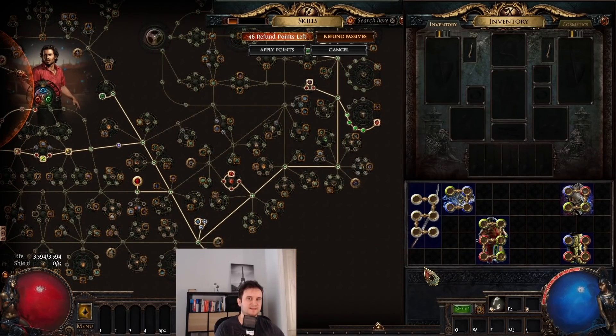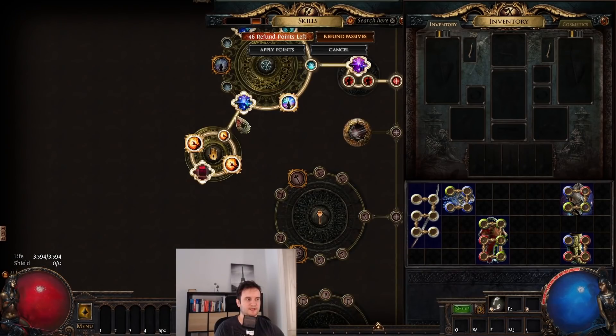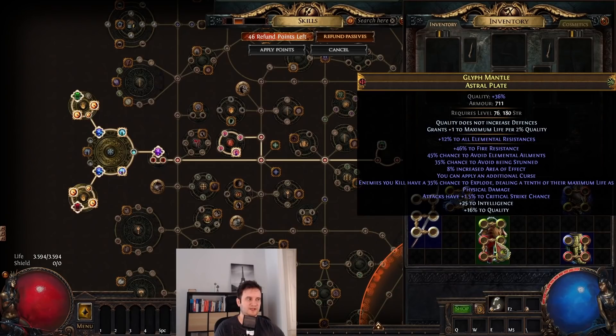With Taste of Hate, we're at 100% chance to avoid freeze and chill. For ignite and shock, we can fix those with dual implicits — like chance to avoid being ignited. So we would need another 3 or 4 of those for ignite, and for shock another 3 or 4. You would rather have life in the implicit, but I basically bricked this, so I'm going for elemental ailment immunity.